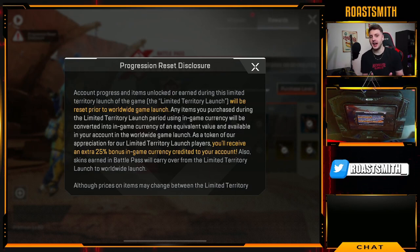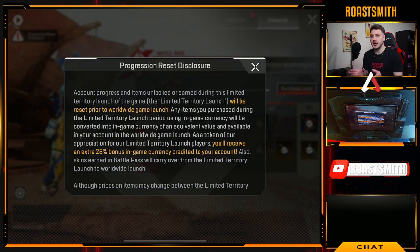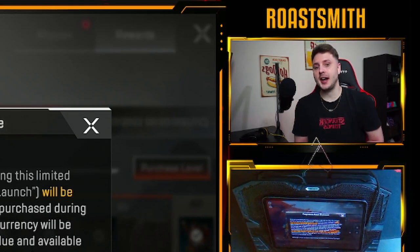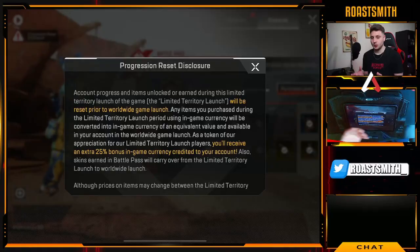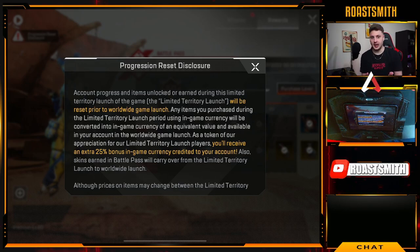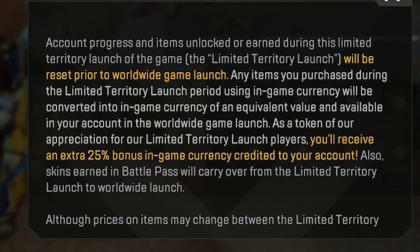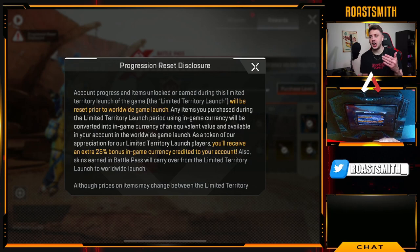Basically, anything you buy right now in Apex Legends Mobile — whatever server or region you're connected to, Mexico, Philippines, Singapore, any of those regions — everything you buy is going to be available in the global version as well. And the good thing is, anything you buy right now, once the global version gets here, Respawn are actually going to give you a 25% extra bonus. So if I've spent $100 on the game in soft launch, I will get $125 worth — an extra $25 on top.